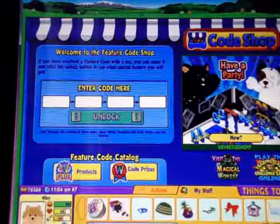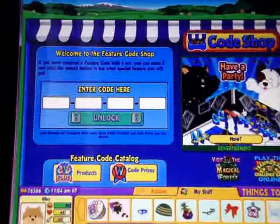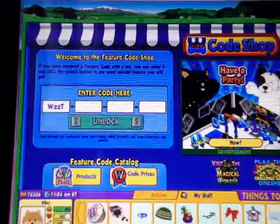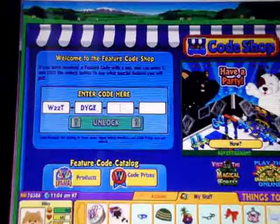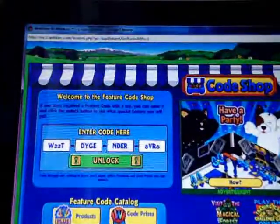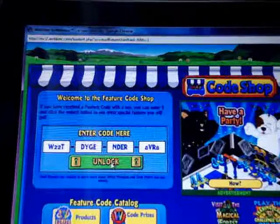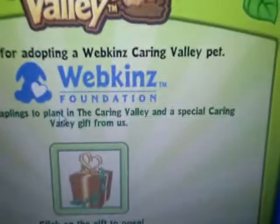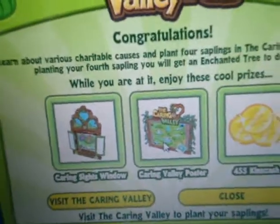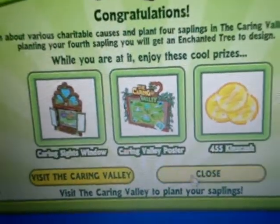I hope my thing doesn't fall. So now we're gonna take the little code out of its sleeve and type the code. Alright, so — thank you for adopting a Webkinz Caring Valley pet. You get four saplings to plant in the Caring Valley, and a special Caring Valley gift from us. So I got the Caring Sites window, the Caring Valley poster, and 455 Kinz Cash.